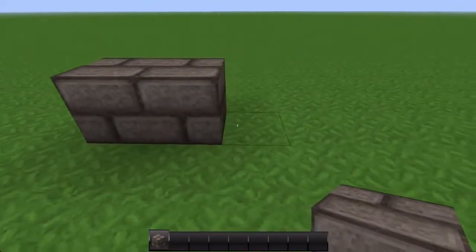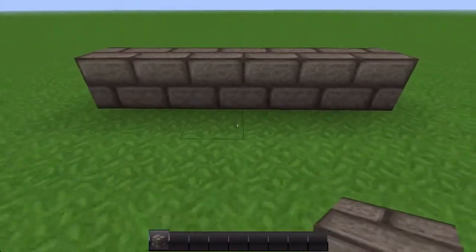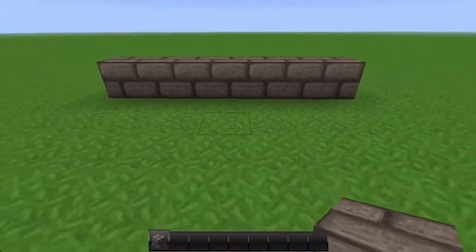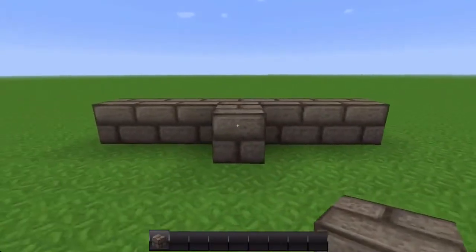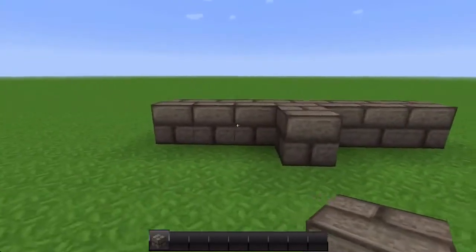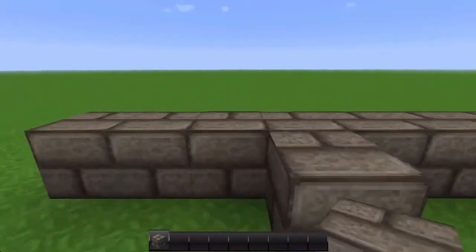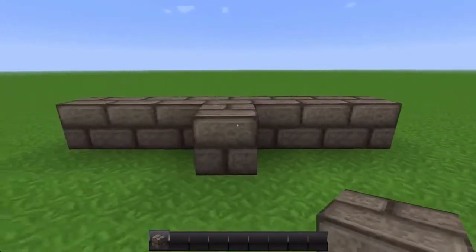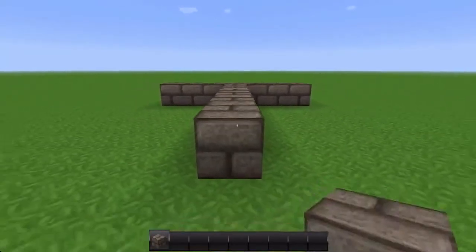First, place one, two, three, four, five, six blocks — depending on how big you want it, use six. Then find the middle: one, two, three — space — one, two, three. That is the middle. There must be even amounts of blocks on each side, so three and three makes it even. Then do the same amount across: one, two, three, four, five, six, seven across, and seven towards you.